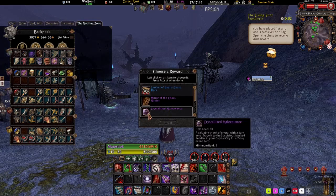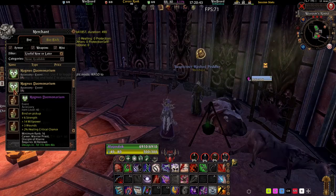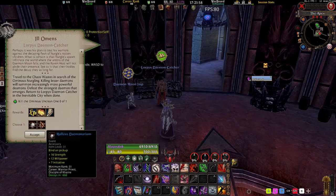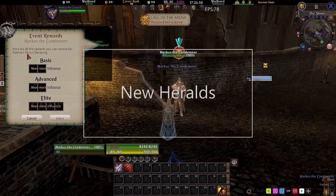Purple and gold bags from the Living Snot PQ now also grant Crystallized Malevolence, which can be used to pick up the Malleus Demonarium event item from the merchant. On the topic of event items, the 60-day event item Malleus Demonarium has been reworked and buffed this year. This item was previously untouched since the live server, and now it grants more and better stats for almost all classes.